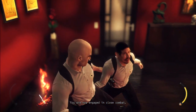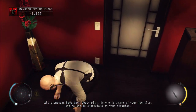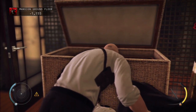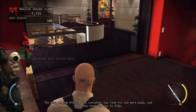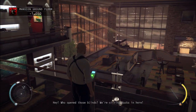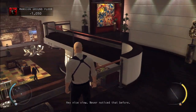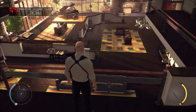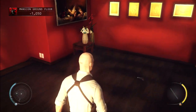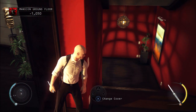You are now engaged in close contact - finish your opponent. All witnesses have been dealt with. No one is aware of your identity and no one is suspicious of your disguise. Good. Doing pretty good. Are these open window blinds? Wow, it is really nice in here.